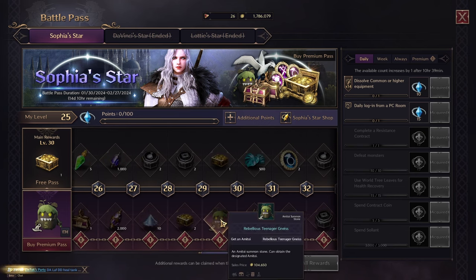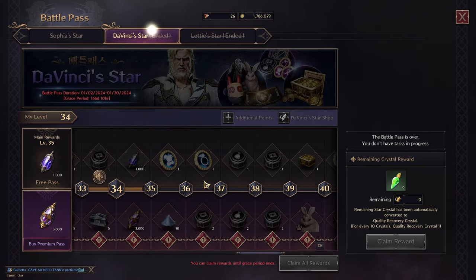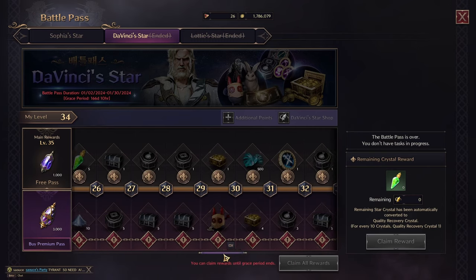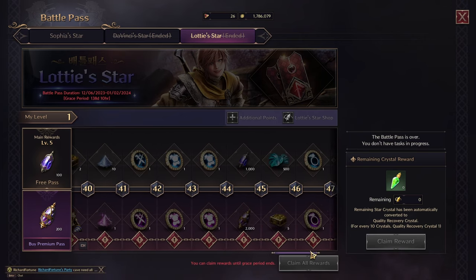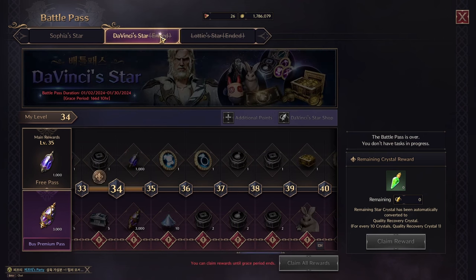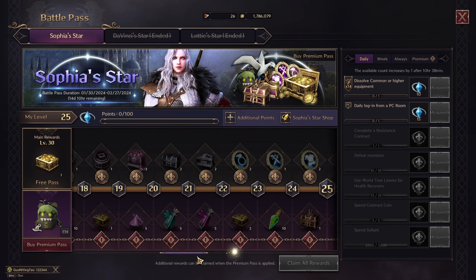Basically the battle pass in this game gives you items to upgrade, gives you a pet — as you can see, a pet that follows you and loots for you — and then you can get a costume. The other passes also had pets and costumes. They even have a morphstone which contains the power of the wild, so you turn into the pet. There are more pets and morphstones, so you can turn into different animals in each pass.